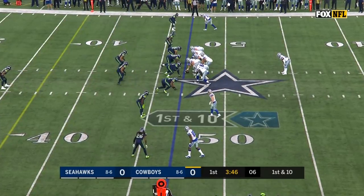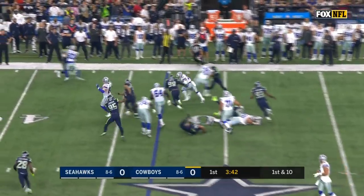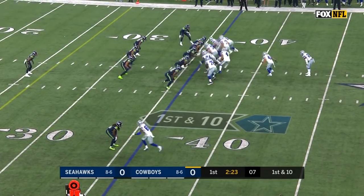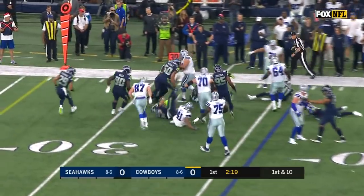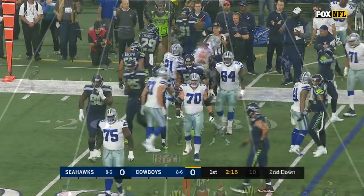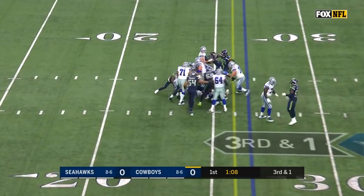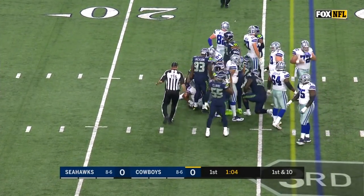Alfred Morris did well, but he just doesn't have that type of big play ability. They stay with Elliott, who takes it to the 41. Single high safety, one-on-one on the receivers, whether Ezekiel Elliott's on the field or not. Over the right side, Elliott gets three-and-a-half. Here's Elliott on third and one, and he is now seven for eight on third and one this season.